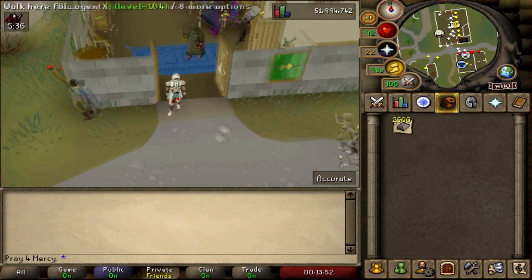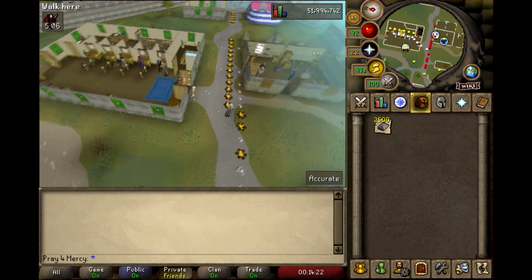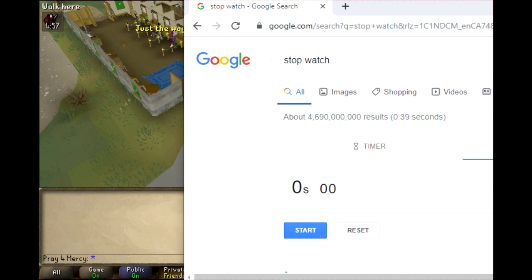The best place to do this is actually in Burrow, because the bank is right next to you. You can run south to the anvil and then north back to the bank. I've got my stopwatch ready to go.